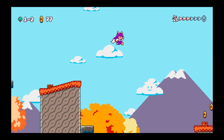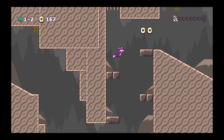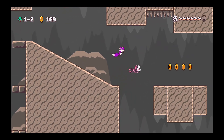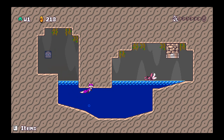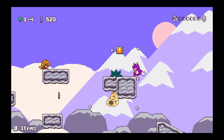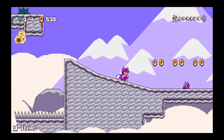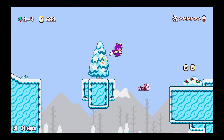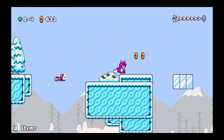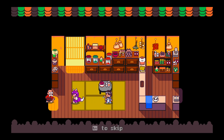The power-ups in Kitsune Tales are where the game truly shines. You'll find yourself transforming with abilities like the Spin Jump, which smashes boxes beneath you, or the Soldier Power-Up, which gives you a spear for attacking and platform creation. Other power-ups include a bird outfit for enhanced jumping, a shark suit for fast swimming, and even ice powers to freeze enemies. This variety keeps the gameplay fresh and exciting, as each world introduces new mechanics to master.